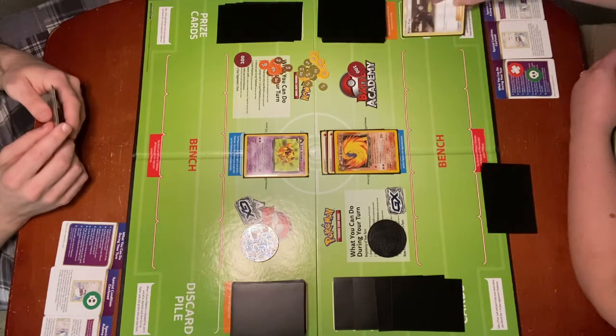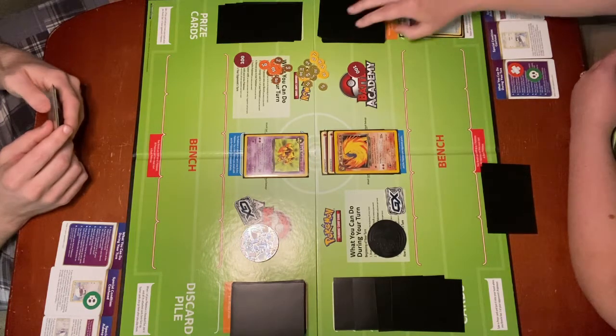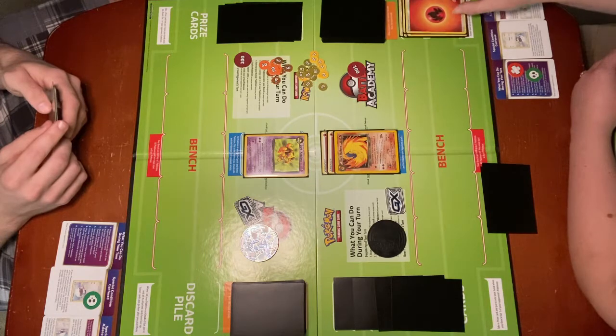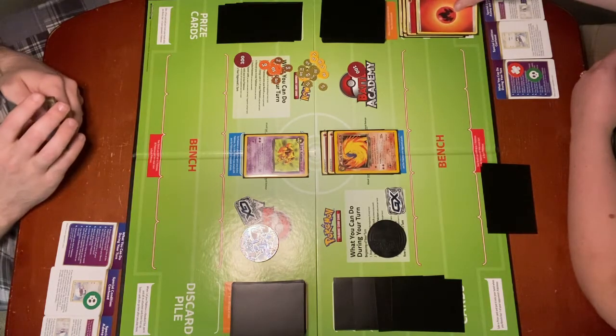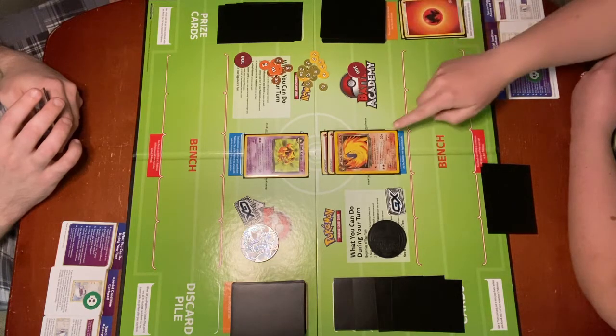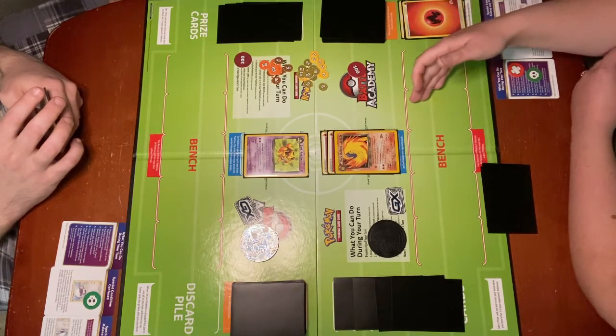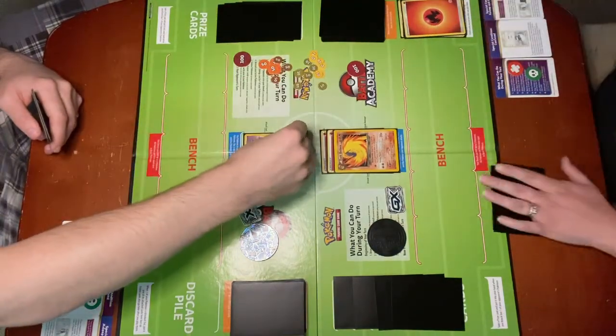So I have to discard to use the attack: 1, 2, 3, 4, 5. The last 2 were both Fire Energy. So it does 20 times the number of Fire Energy — 20 times 2 is 40. So I do 40 damage to Dark Kadabra.